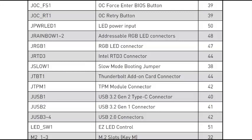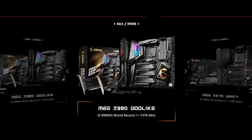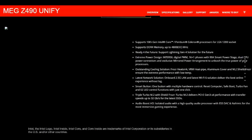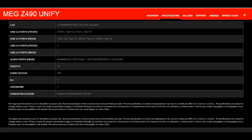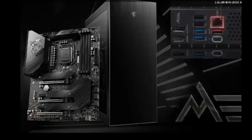For USB, the Intel Z490 chipset provides 4x USB 3.2 Generation 2 ports at 10Gbps per port, 4x USB 3.2 Generation 1 ports at 5Gbps per port, and 6x USB 2.0 ports including 2 Type-A ports on the back panel and 4 ports via internal connectors. An ASMedia ASM3241 chipset provides 1x USB 3.2 Gen 2x2 port at 20Gbps Type-C on the back panel.